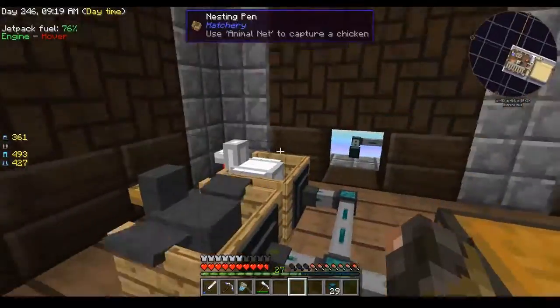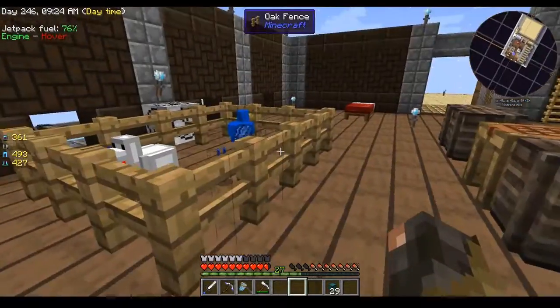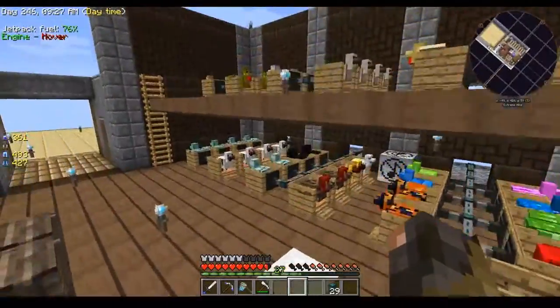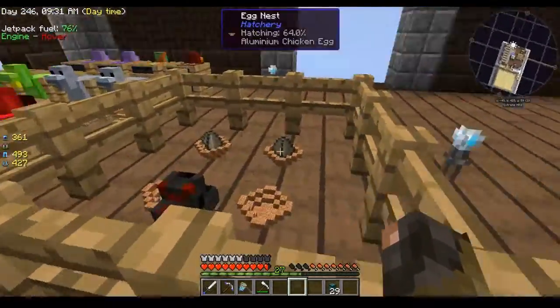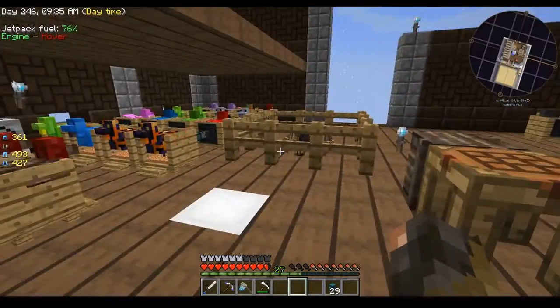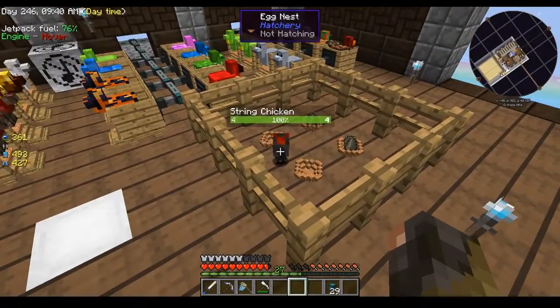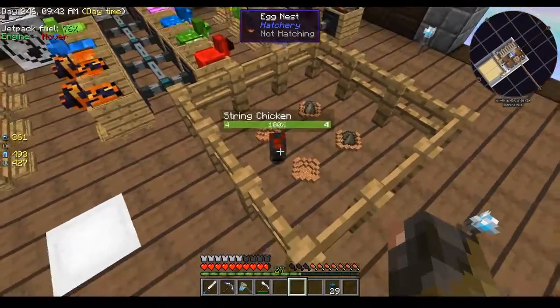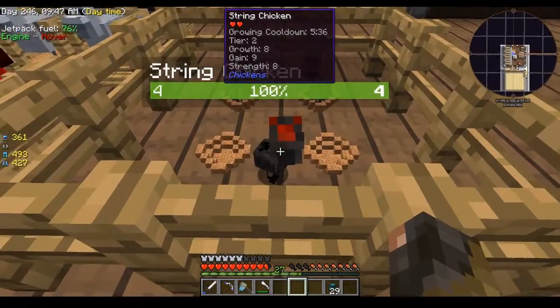Over here is my breeding station — we're gonna take a look at that in a bit. I have not 10-cubed all the chickens; I still have some left to do. All the ones here are maxed out. I've got some eggs in here; it's a little messy. I've been very focused on the chickens — like this string chicken right here. You're only an 8-9-8; we need to get you to a 10-cubed.